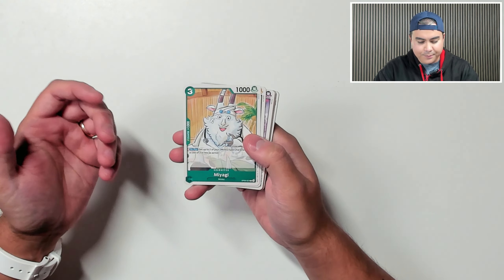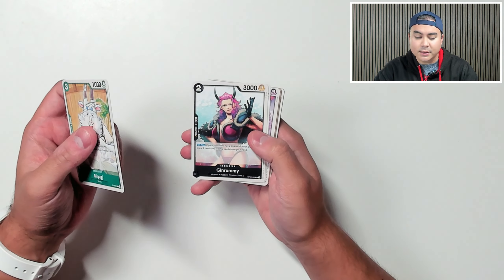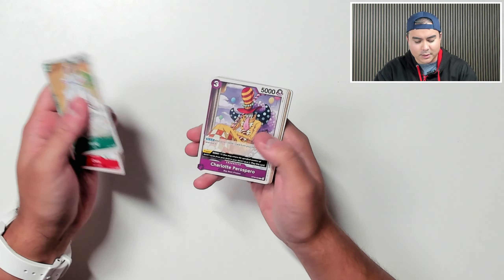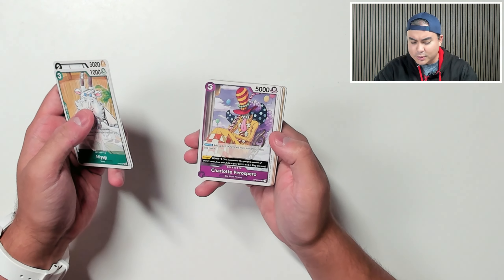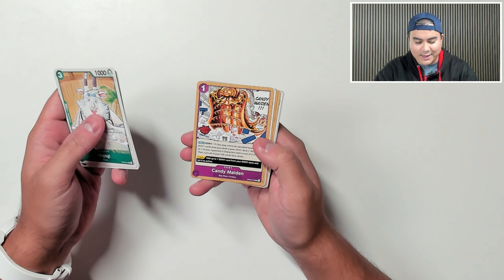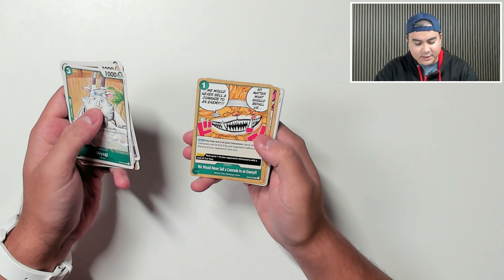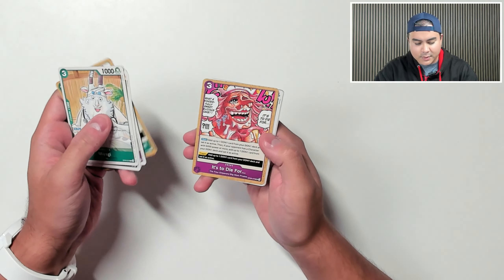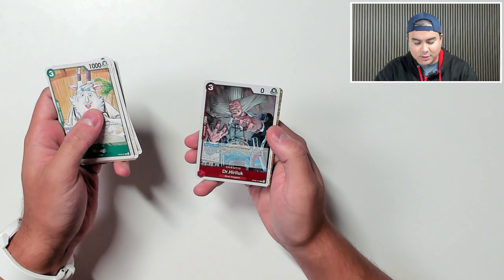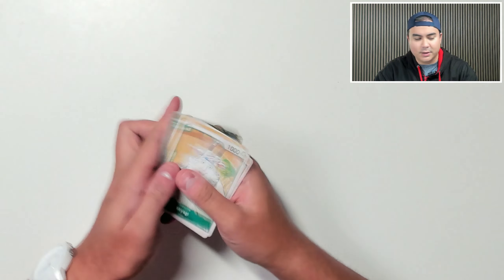We have Miyagi here — Minx type. We've got Gin Rummy here as well, a game that I do know how to play I think. We've got Chess, a game that I somewhat know how to play. Charlotte Perospero, Big Mum Pirates there. We've got Ulti there as well, very nice. We've got Candy Maiden, Maria Onion Bear, Neko Mamushi. We've got a rare Dr. Hero Luck in foil there and an Imperial Flame rare in foil as well.